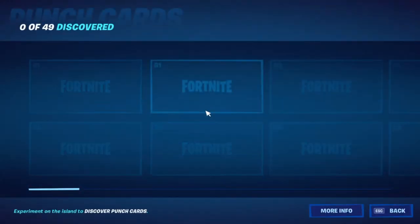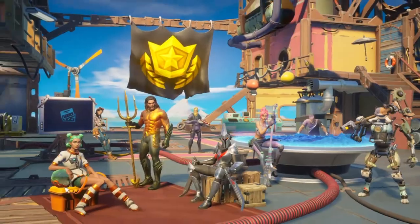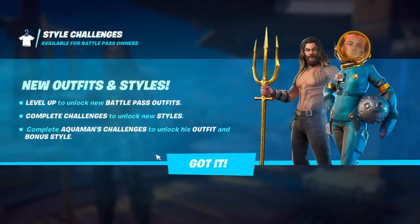As you can see there are punch cards now — they've always been in Chapter 2 — but now the different punch cards you have to unlock as you progress in games. There are also skin charges, new outfits, styles, and level-up rewards.